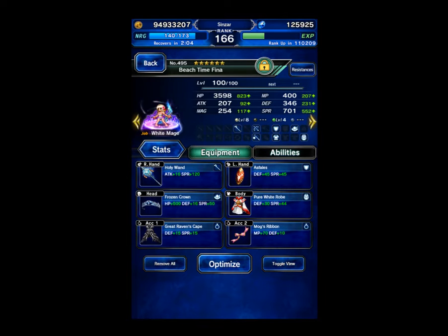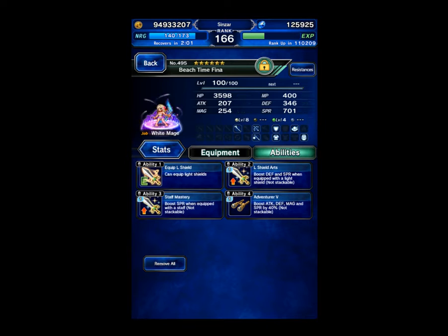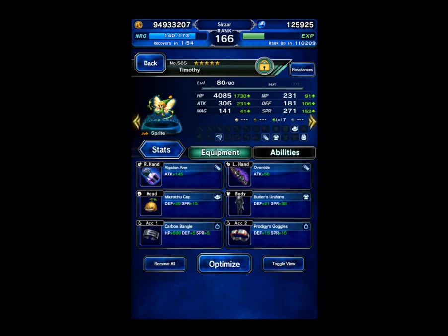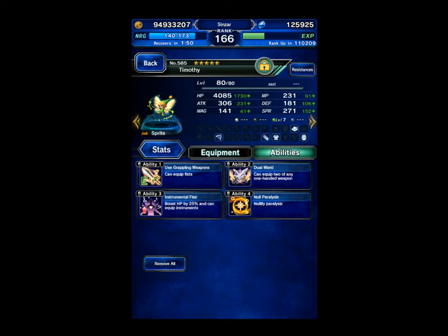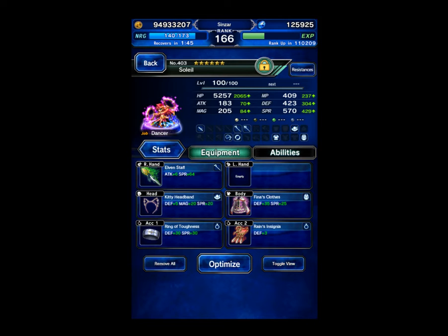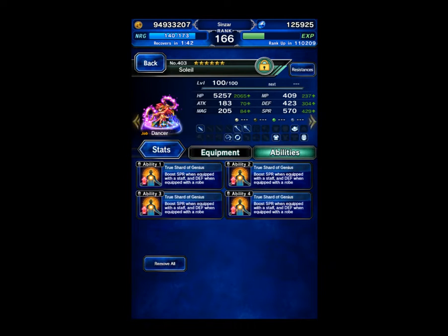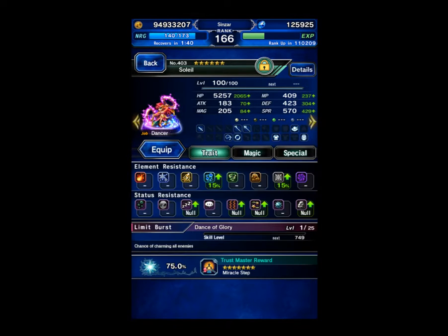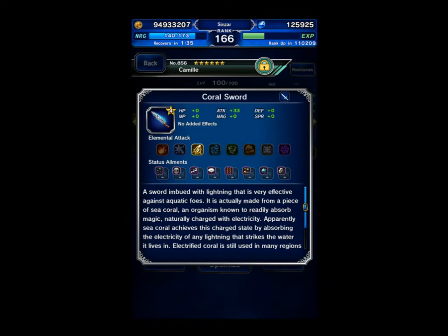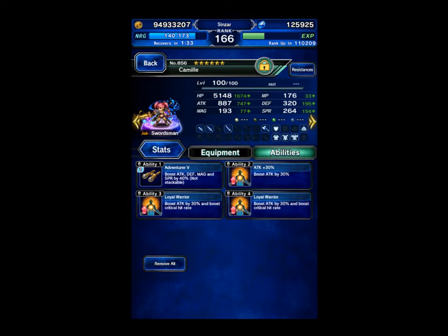Fina is going to be my healer — she's for mana regen. Something important for this team: you need everyone with paralyzed immunity, either through gear or through a buff. Timothy is going to be the breaker, and he's geared for a little bit of Limit Hill. Leo is going to be doing some buffs for me.